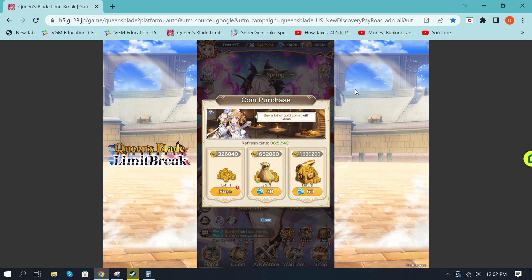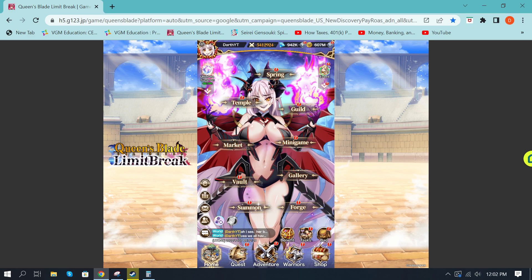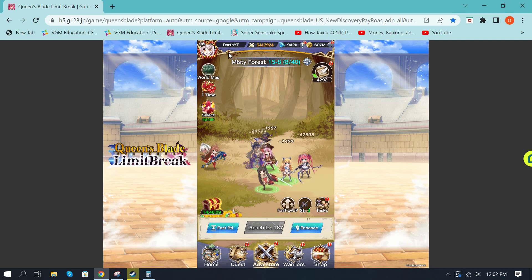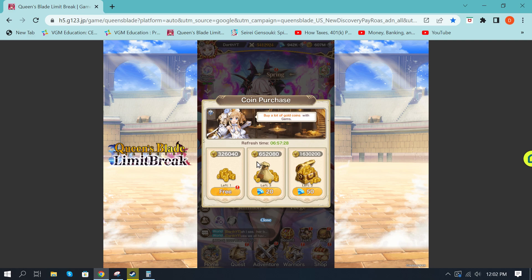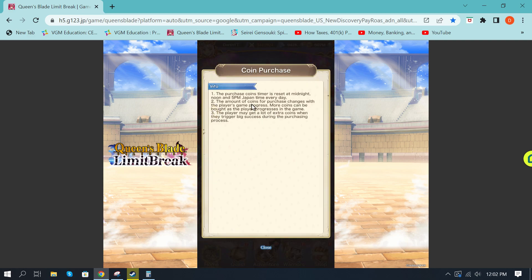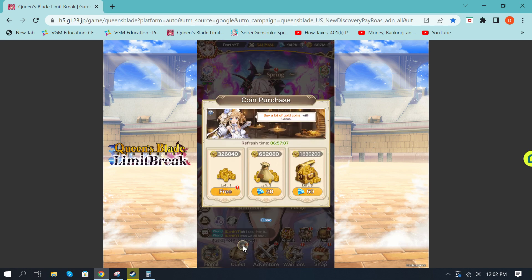Mine is higher because my adventurer level, or world level, is my game progress — it's directly tied to my adventurer level. As this goes up, your coin purchases are also going to go up, meaning this will get higher over time. You can purchase three of the 20-gem options and three of the 50-gem options, and this is something you should be coming in every day and doing. It resets three times a day based on Japanese time — midnight, noon, and 5 p.m. I get up early enough that I can hit one just before reset and then do it again after. All in all, that's about 7.1 million gold several times a day.